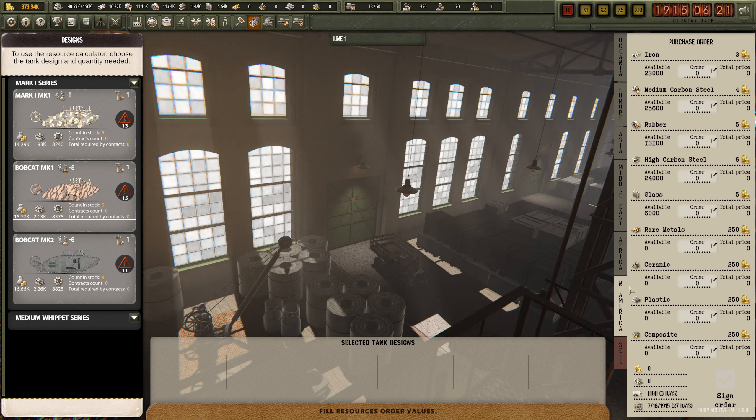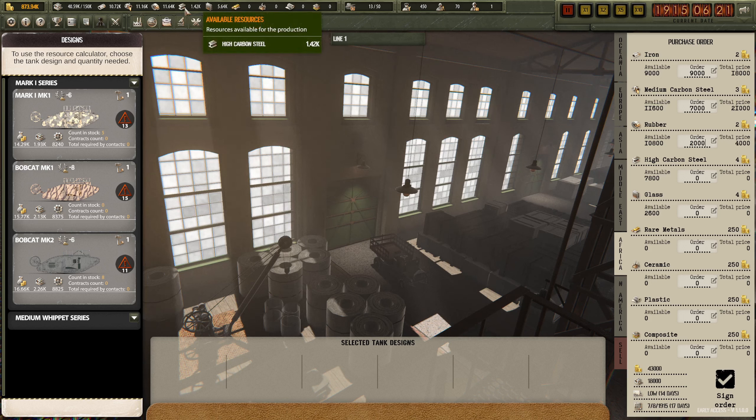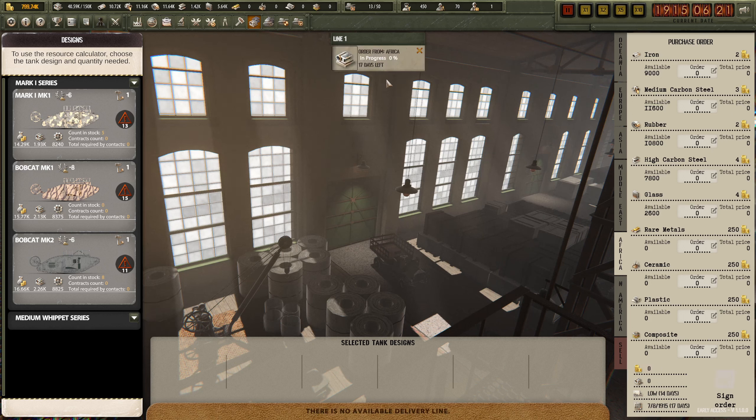I'm wondering if I should order a bit of a bigger order from North America, just to keep our stock up. Let's do Africa - 9,000, 7,000, 2,000 high carbon steel, 7,000 to 8,000 - we're running very low on that. No glass. Sign that order.